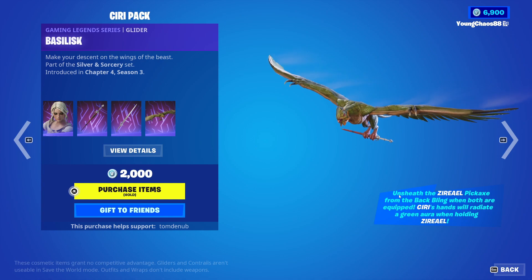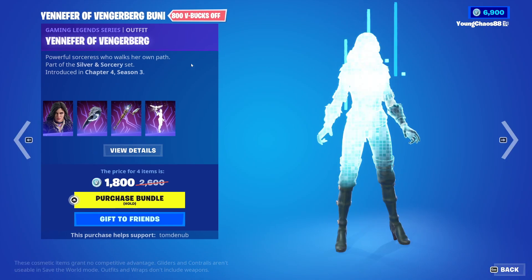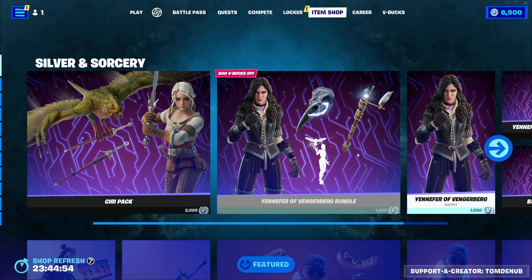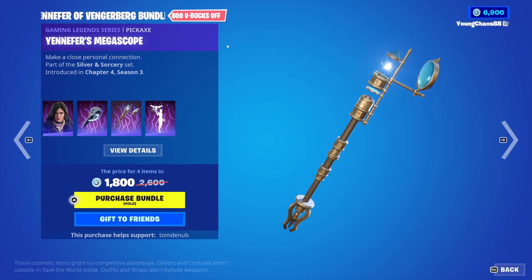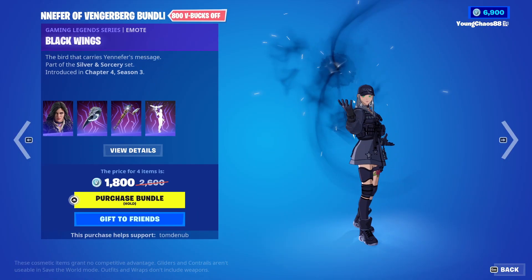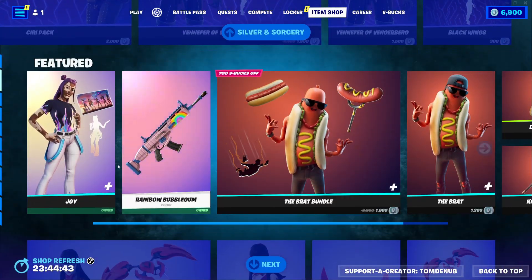It says right here: on Shield's Pickaxe from the Batling, when both are equipped, which is pretty cool. And then we do have the Yennefer of Avengerburg — I'm hopefully pronouncing that correctly, I'm probably butchering it — but a total of 4 items for 1,800 V-Bucks. We have Yennefer with the back bling being a Bird Skull, a Gaming Legends series outfit, this one is 1,500 V-Bucks. We have Yennefer as a Megascope, a Gaming Legends series harvesting tool, and this one is 800 V-Bucks. And we have Black Wings, a Gaming Legends series glider, 300 V-Bucks — pretty cool there — and you can buy everything else separate.